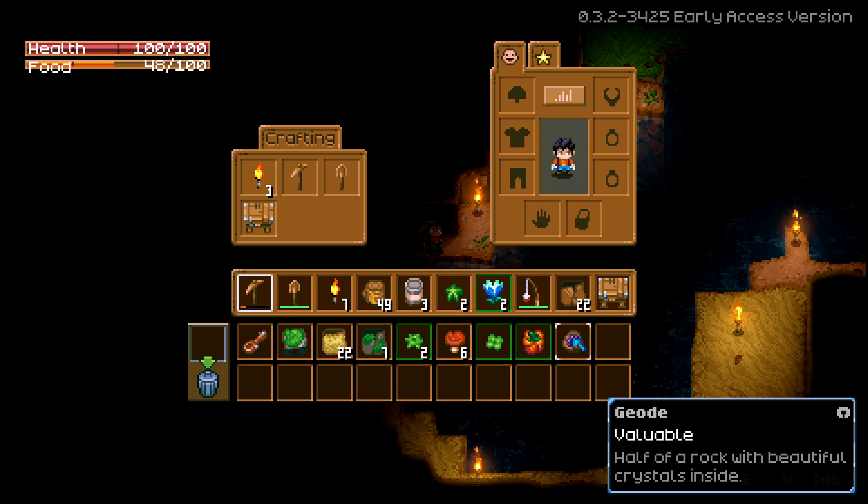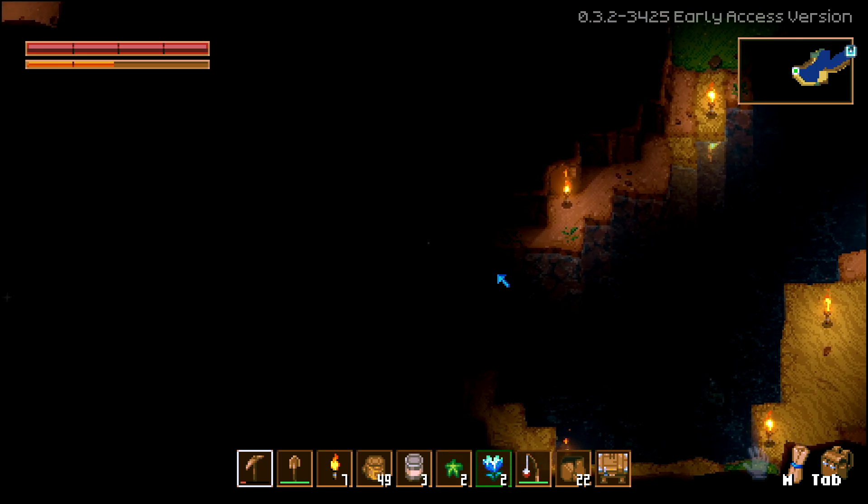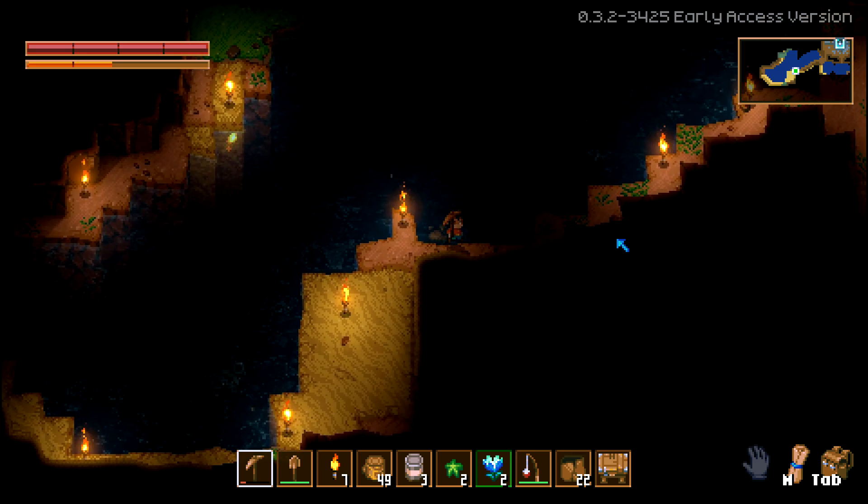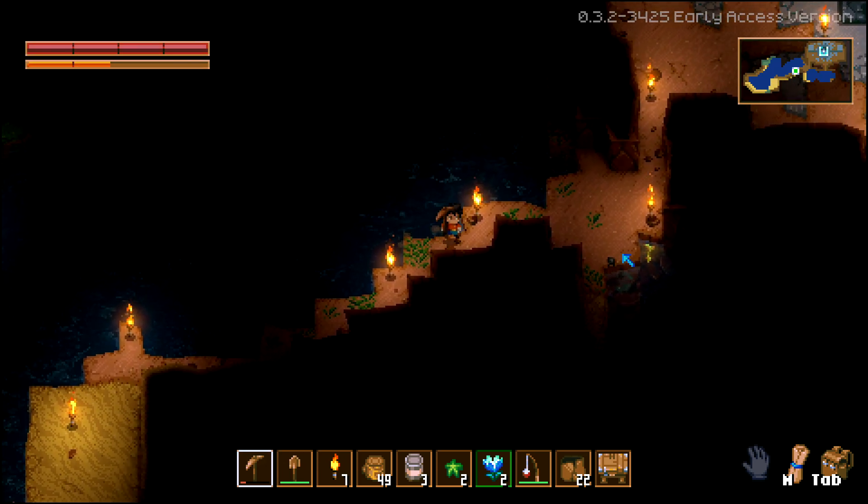Oh, a geode — 'half of a rock with beautiful crystals inside.' Do I do anything with that? Let's head back and see if we can figure out our inventory real quick.